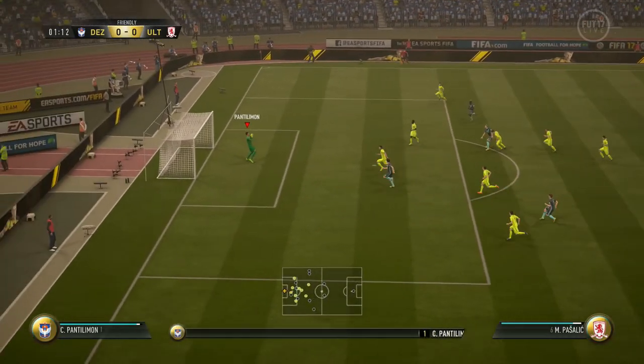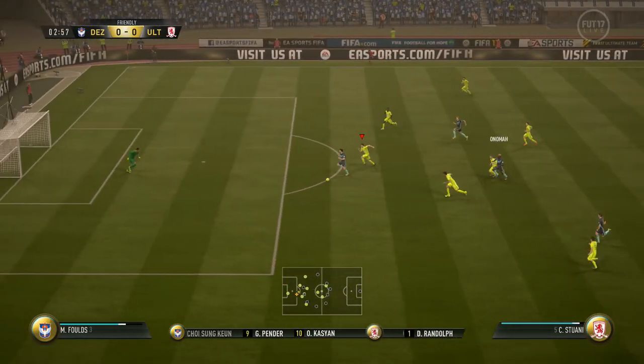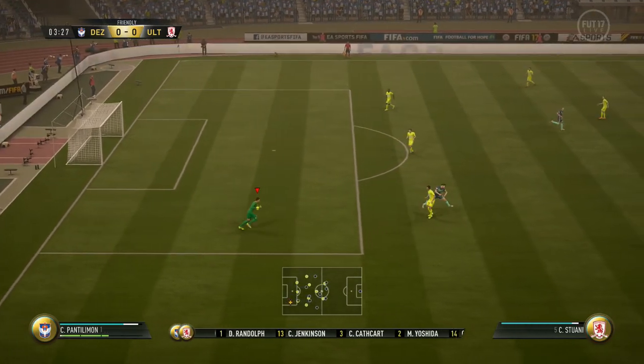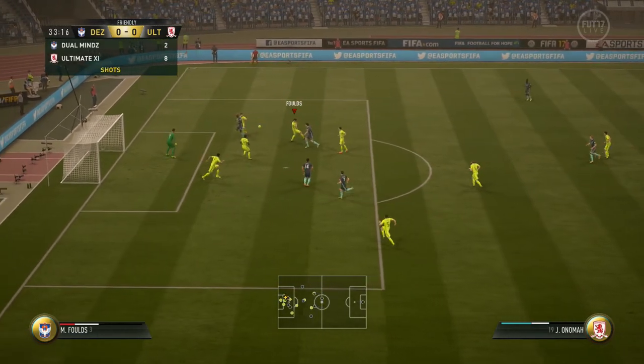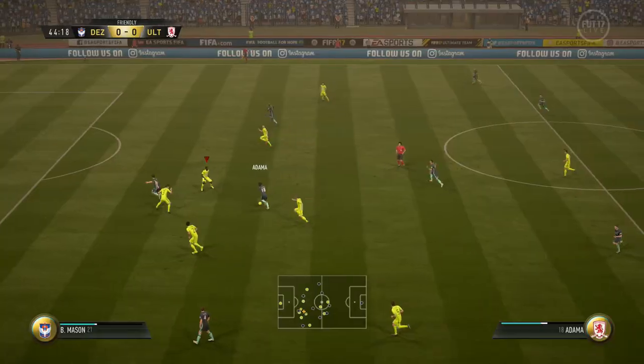You can see my opponent breaks through — Pantilemon grabs that, no problem. Again through, 1 on 1, Pantilemon off his line, razor sharp. Another chance, my opponent hits the post, gets a rebound, header down — just uses his reflexes to knock it away.